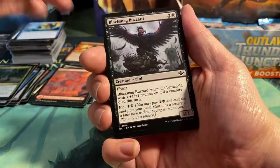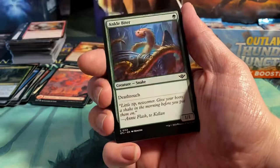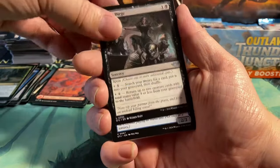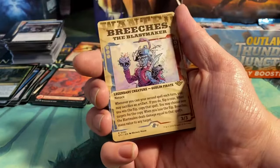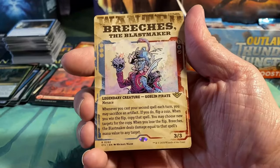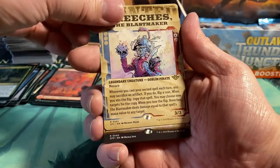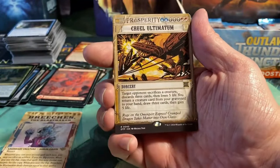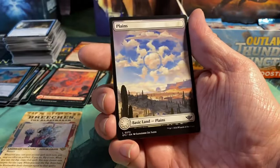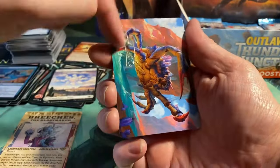Next pack: Failed Forting, Black Snag Buzzard, Dance of the Tumbleweeds, Highway Robbery, Armored Armadillo, Ankle Biter, Conduit Pylons, Outlaw Stitcher, Lively Dirge, Slickshot Lockpicker. And there we have it — one of the Wanted Posters! We have Breeches the Blast Maker, and I really like this art style. Cruel Ultimatum as a rare prosperity card. Stop Cold as a foil, and a full art Plains with the logo in the middle. And an art card with a signature.